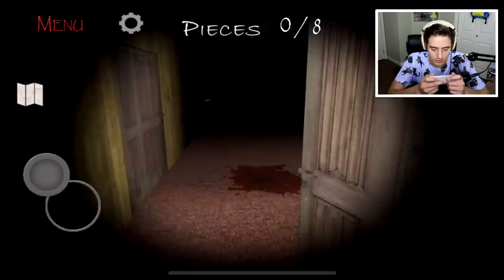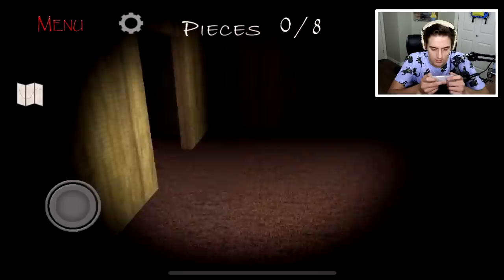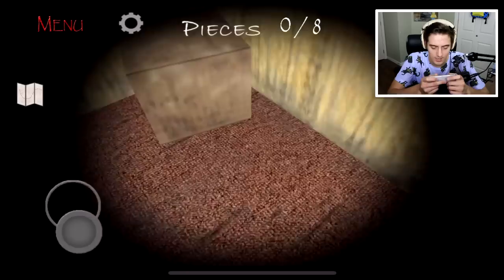You click on the doors to open. Bugs and blood and all that good stuff - we found a key. I don't know what it's for. Can I hide in things? There's a box there - can I hide in this? I just don't know how to close it again.